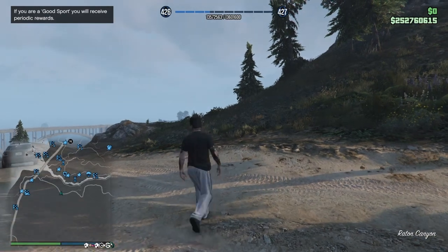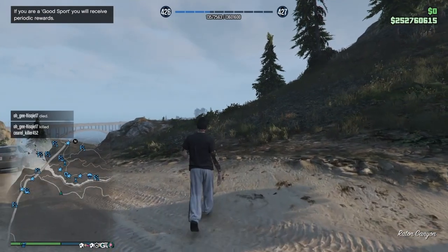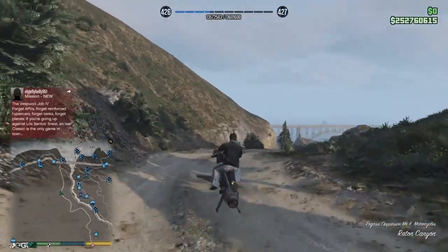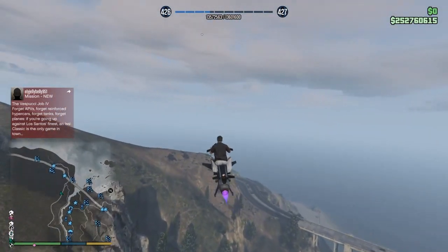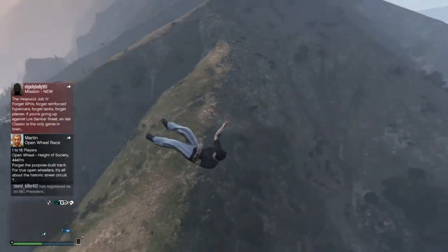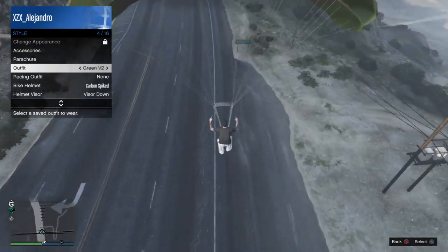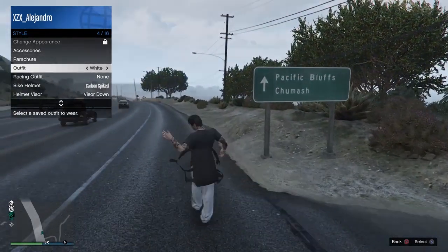Once you spawn in, open up your weapon wheel and see if you have two parachutes. If you don't have two parachutes, close your game and redo this part. Once you've got that, request an Oppressor or a helicopter — both work, but the Oppressor works best. Fly up to a decent height, jump off, pull your parachute, then open your interaction menu, go down to Style, and hover over any saved outfit. Once your character lands and takes off the first sleeve of the parachute, equip the outfit.